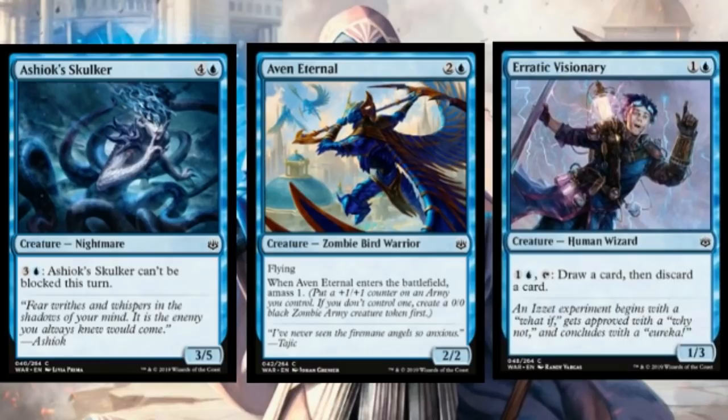Sealed is very much about board presence, so things that bring a zombie onto the battlefield when they enter play are really nice — they help with the amass mechanic and the proliferate mechanic, plus they extend your board advantage. Erratic Visionary is yet another great mana sink: for just two mana you get a looter with a respectable toughness — it blocks on the ground all day against aggressive decks, and in the mid and late game you're just trading bad cards for good ones. Looting on a stick in sealed is a huge advantage.